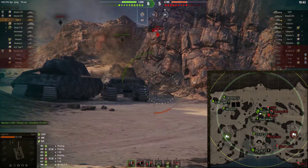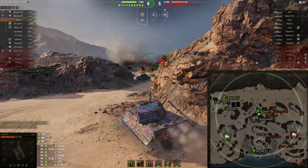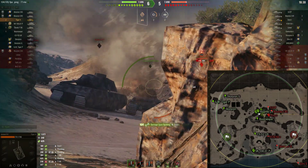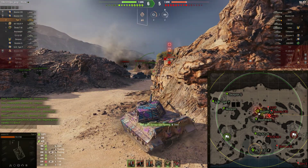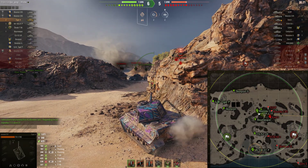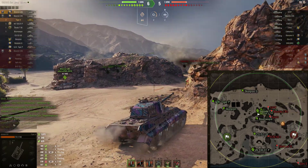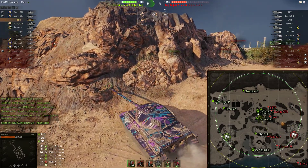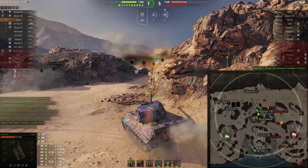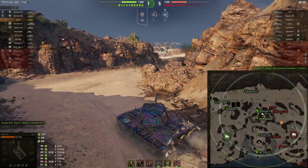Their Scorpion G is not back there, their STRV is not back there. So it's a matter of just trying to get rid of this Emil — if we can get rid of him, we're good to go. That's why I'm peeking out, just trying to get a track shot on him. Track shots are not as sure a thing as they used to be with the way equipment has gone — a lot of people take the durability mod. I don't really pay attention to hit points, maybe I should more. But I don't have to worry about that because the Skoda T-56 takes him out.